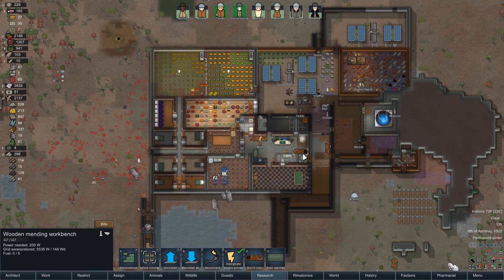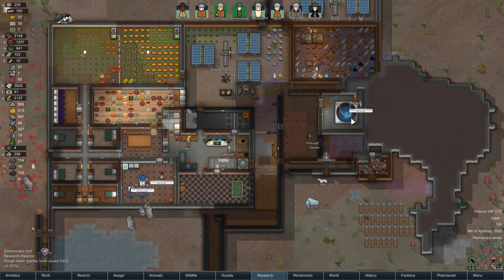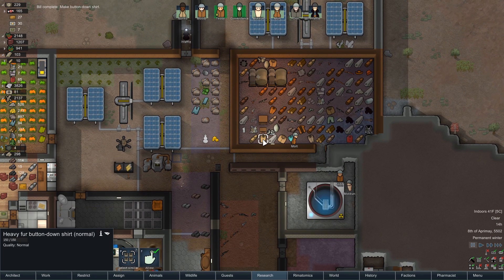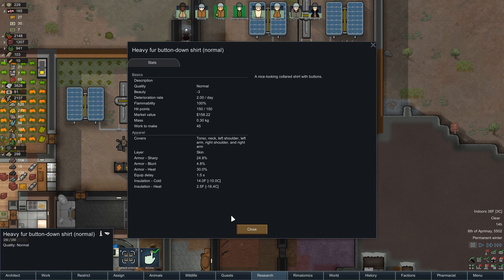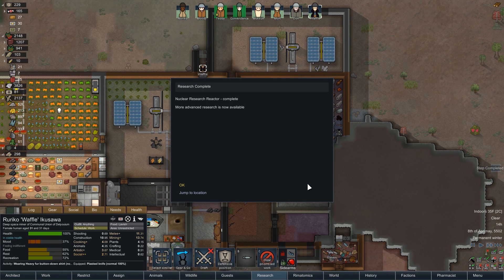I've got it built so let's just turn it off and then I'll come back and deal with that in a little bit. You've both made the button-down shirt — let's see what the temperature on this is. Oh, this says it insulates extremely well. Come wear that. We've learned how to make nuclear reactors — awesome!